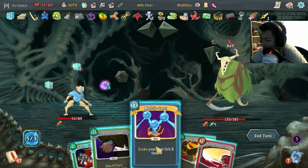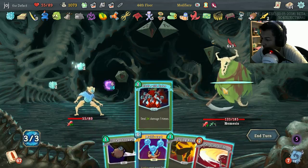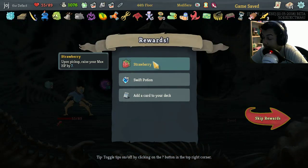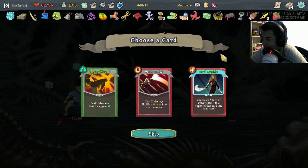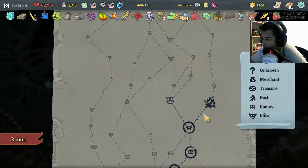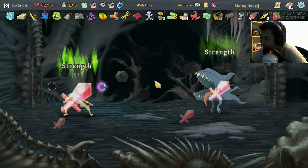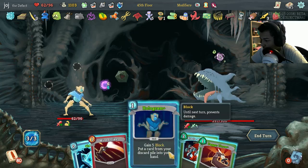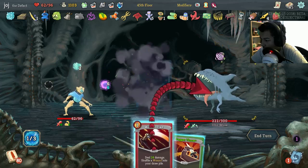But we used Limit Break so it should be pretty easy. Kill you — and like so, and like so. Good. Strawberry sure, Swift Potion sure. Flying Knee, sure. We want to go this way for the elite. Riddle With Holes is very good. Good. You're the dude — draw and discard.